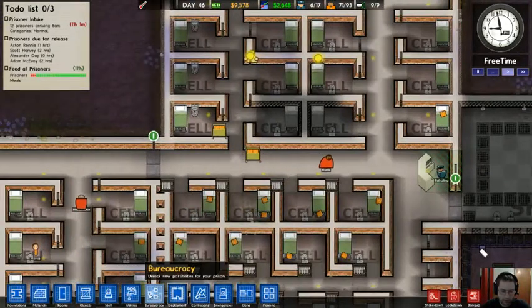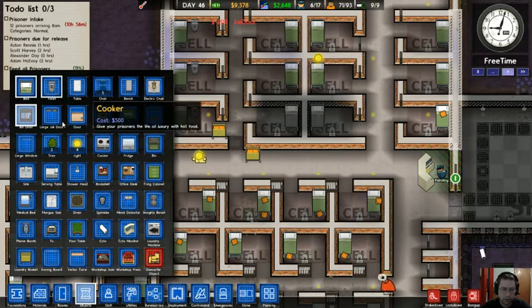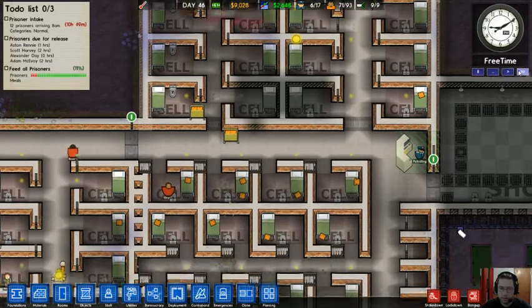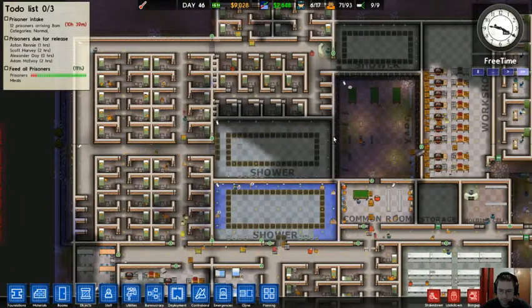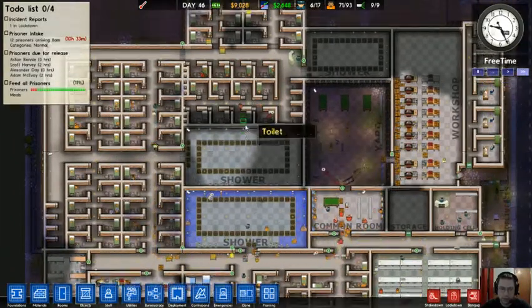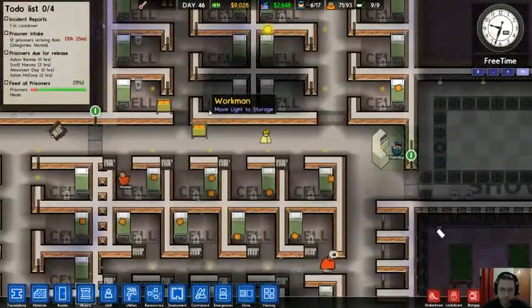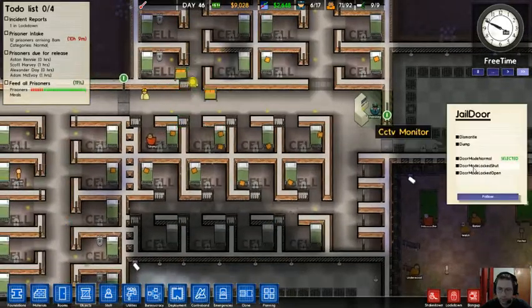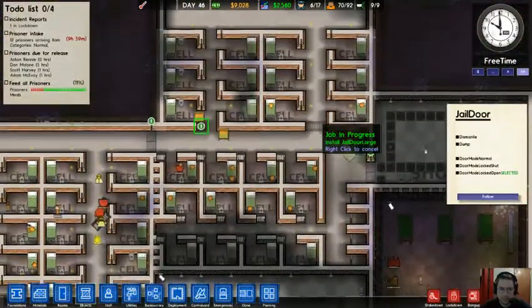I've lost my corridor in the process and I'm not sure I can get that back. So what I'm going to do is: objects — jail door — put a jail door here, and a large jail door there. Locked open.